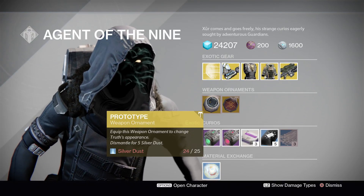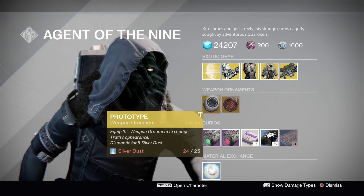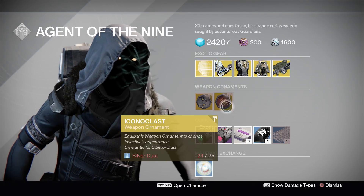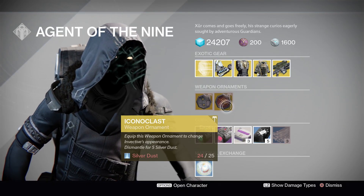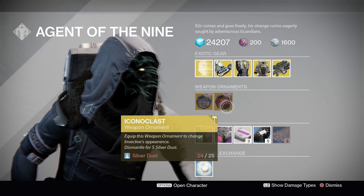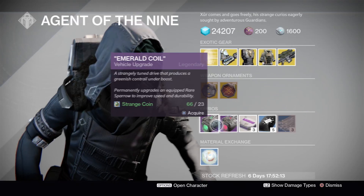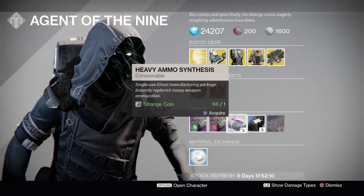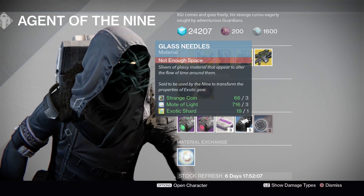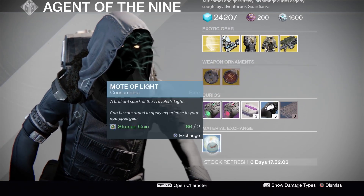For your weapon ornaments, we have The Prototype, which is for the Truth rocket launcher — not the one that turns it all gold, but the other Truth ornament. We also have the Iron Clasp for the Invective shotgun. For curios, we've got the Emerald Coil, Stealth Drive, Heavy Ammo Synth, Three of Coins, and Glass Needles.